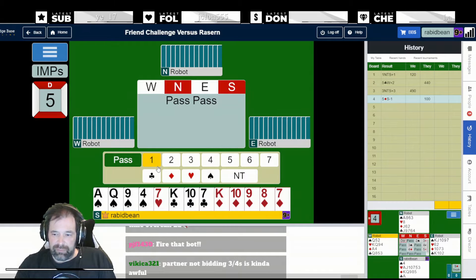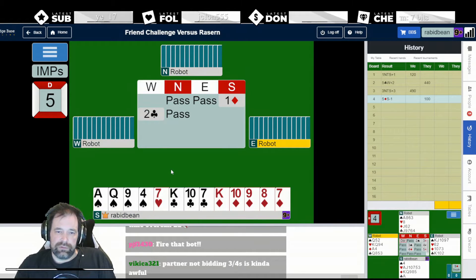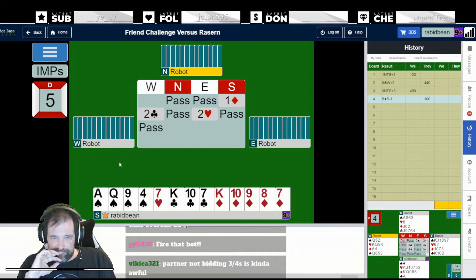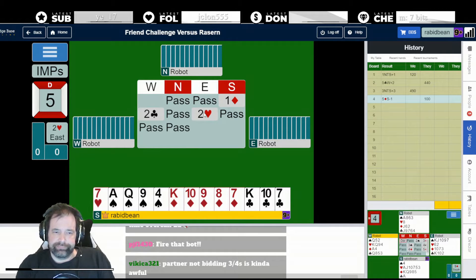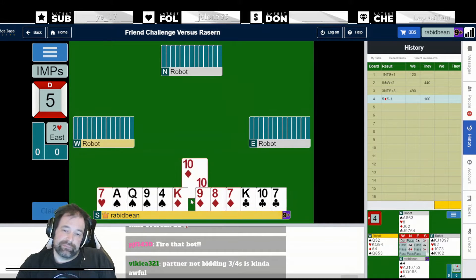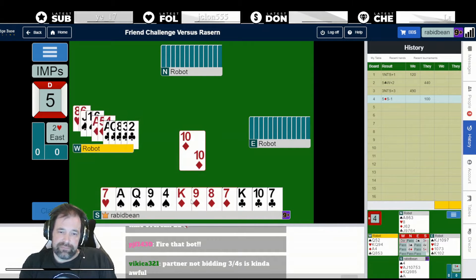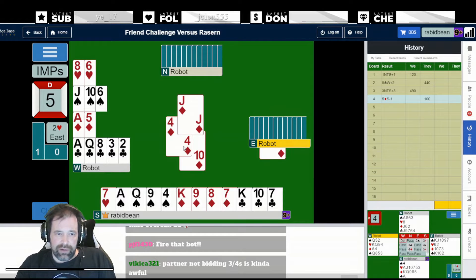Nine, twelve. I think I only lose when he's not in game - if he's not in game, at least he's only making one or two in three. A bit of diamond. I haven't really got a bid now - if he passes, I can't really come back in because I've only got a stiff heart. I don't like any lead here. I guess I have to lead a diamond. My partner's likely to have four or five hearts - I think probably five, because East didn't open two hearts.